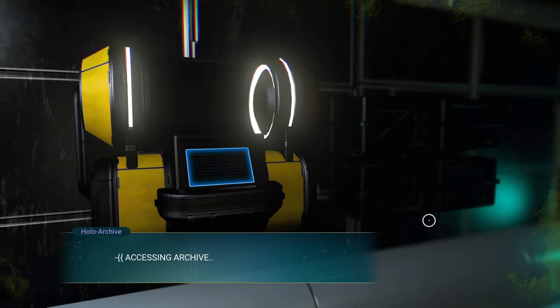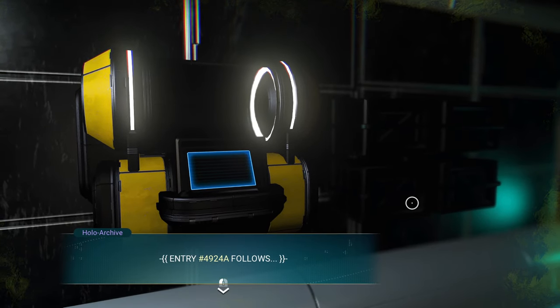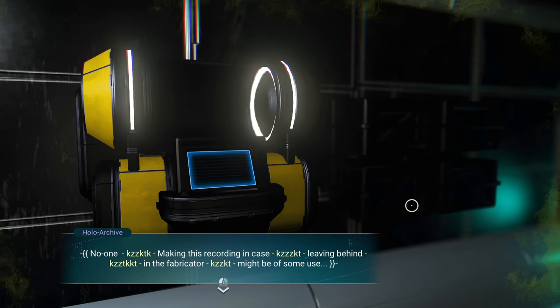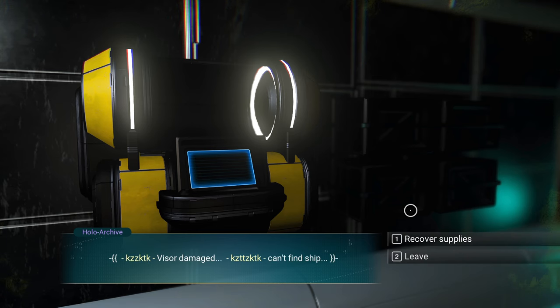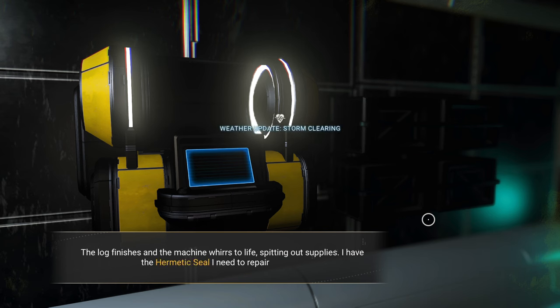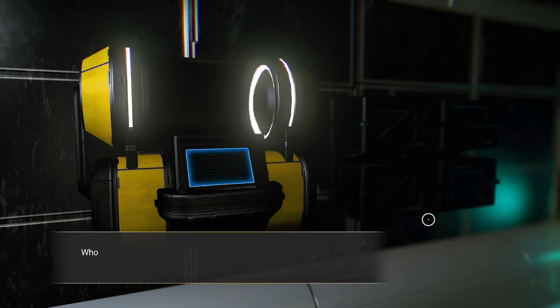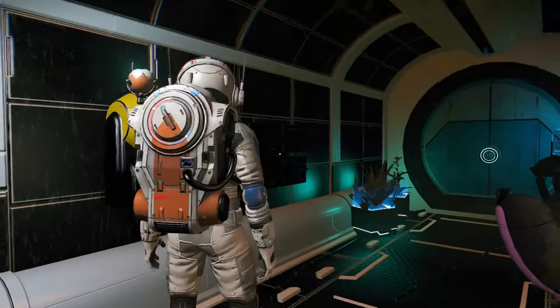Accessing archive — notice it's in purple, 6 of 7. The log reads: 'Making this recording in case... leaving behind... in the fabricator... might be of some use... can't find ship.' We're going to recover the supplies. The log finishes and the machine whirs to life, spitting out supplies. I have the hermetic seal — I need to repair my ship. Whoever it was that led me here, whoever left this message, perhaps they found themselves in the same situation as I do now?